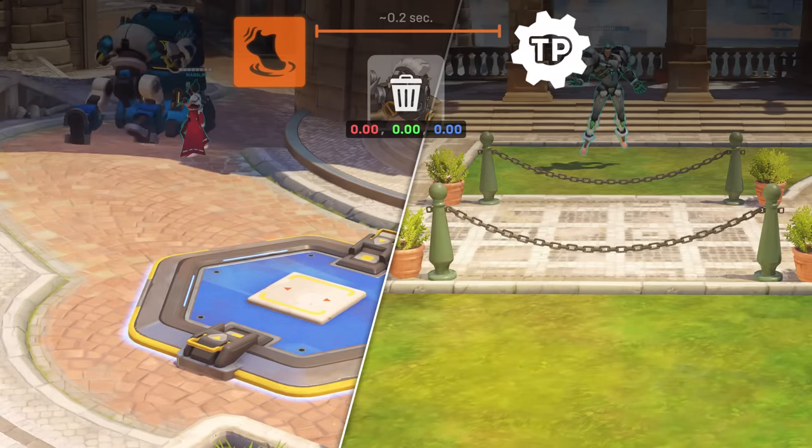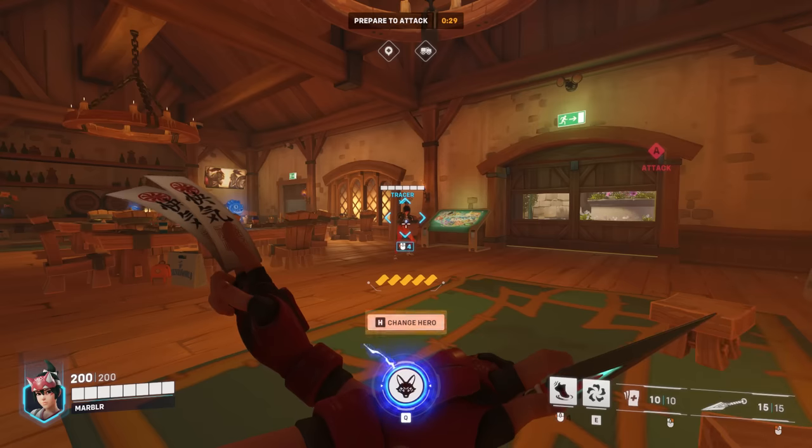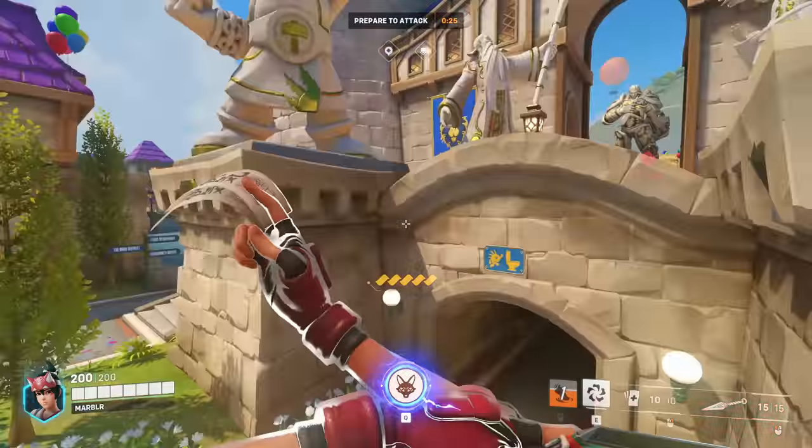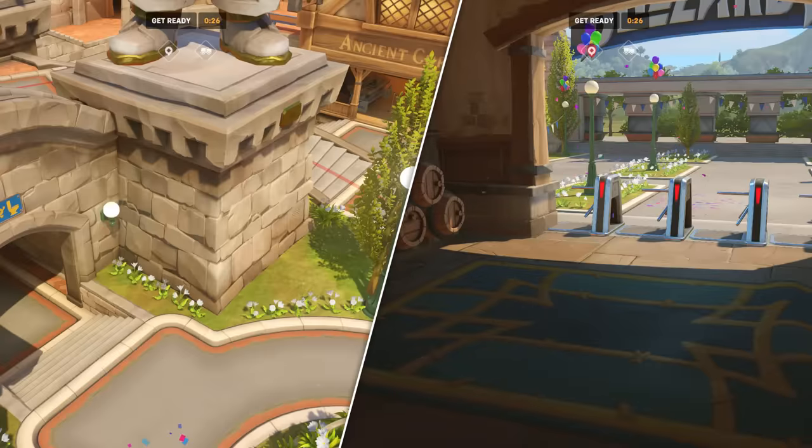Fortunately, this isn't particularly abusable. An exploit like this is most effective during the setup phase, since it allows you to escape spawn before the match starts — but the developers are one step ahead. There's a failsafe in place that forcibly respawns you if you're outside the spawn room during setup. Teleporting outside spawn works just fine after the setup phase ends, but at that point there's much less to gain by doing this.